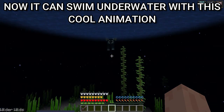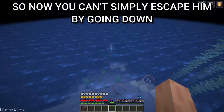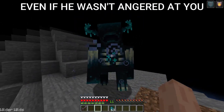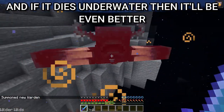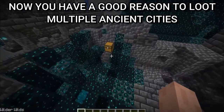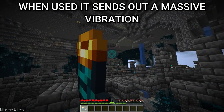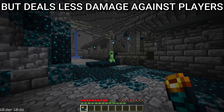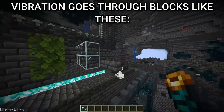Even the warden has changed — now it can swim underwater with a cool animation, so you can't simply escape by going down. It also attacks everything that comes close, even if it wasn't angered at you. If you manage to defeat it in a fair fight, it will die with a smooth animation, and if it dies underwater it looks even better. Mod drops are amazing, giving you a good reason to loot multiple ancient cities. The ancient horn is the rarest item from Wilder Wilds. When used it sends out a massive vibration, ignores armor, and instantly kills basic hostile mobs but deals less damage against players. The warden will become angered and the vibration goes through blocks.